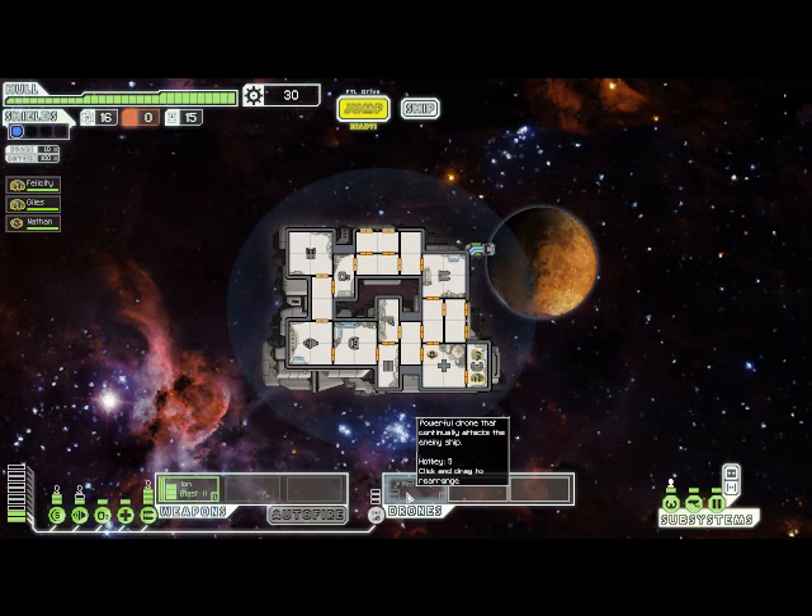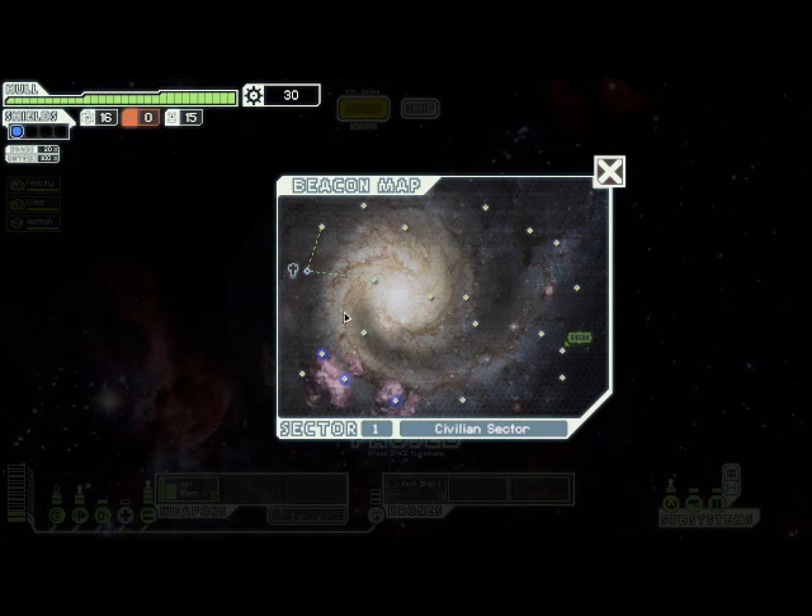Until we find some other weapons, our only offensive capability is going to be coming from this anti-ship drone. So either we're going to have to get lucky, or we're going to have to rely on drones to do all of our fighting for us, at least for the first while. I'm going to send my human crew member up to man the gunnery room, and send my other Engi over to man the engine room. I'm going to power down my medbay and power up my engines, and we are all set to make our first jump.